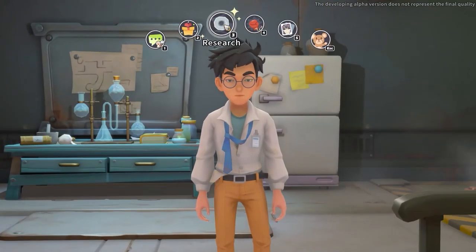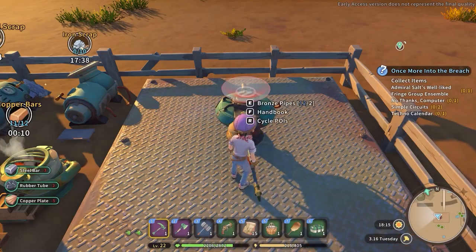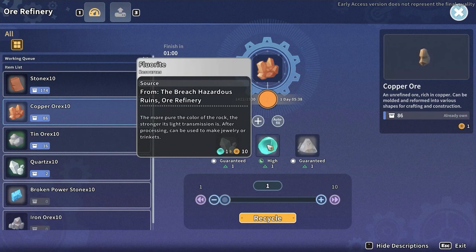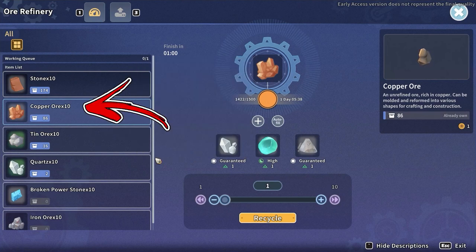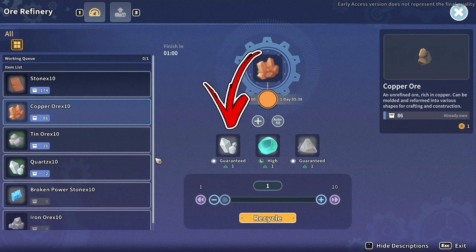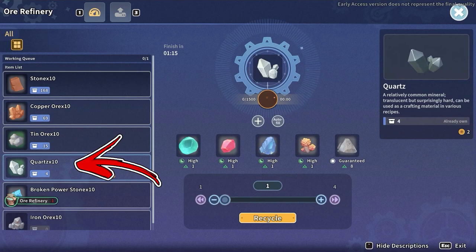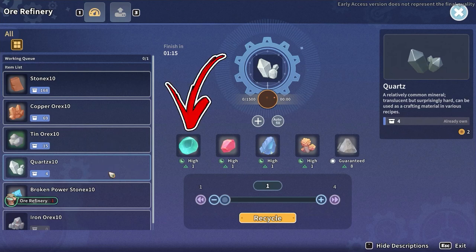For the next step, you have to research the ore refinery, build it, and place it down. Thanks to it, you will be able to convert the copper ore you obtained previously into some quartz, florite, and dregs. Then the quartz you obtained this way you will also be able to put back into the ore refinery in order to obtain other ingredients, including the florite.